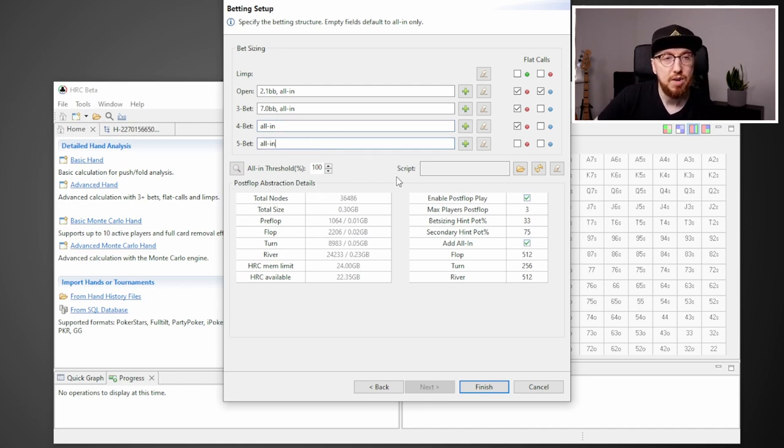Before looking at post-flop abstraction details, there is this new feature called scripting. I'm not going to go through it in today's video, but I will cover it in a future video. Basically, scripting allows you to set up the game tree in a way that almost overrides part of the bet sizing setup. For example, if you're in the small blind, you probably don't want to just open to 2.1 bigs and jam — you might want to open to 2.5 or 3. You can actually customize the bet sizes by position. If that sounds interesting, drop a comment down below.